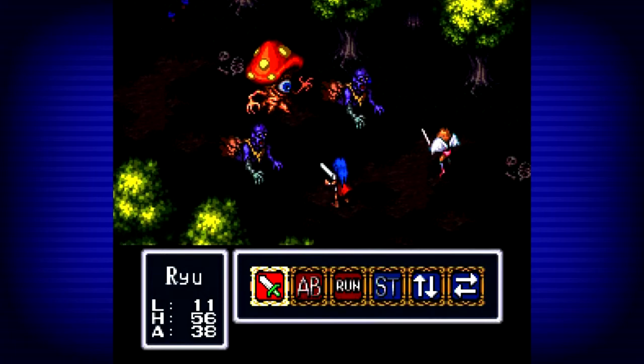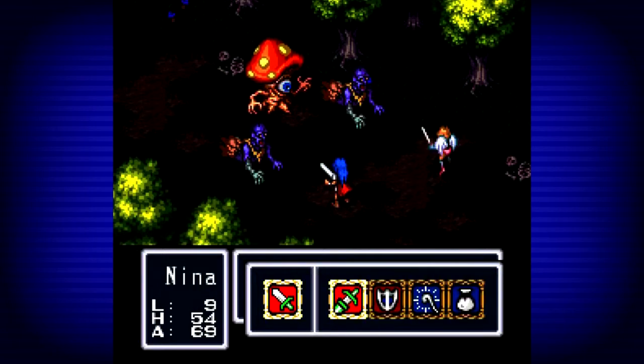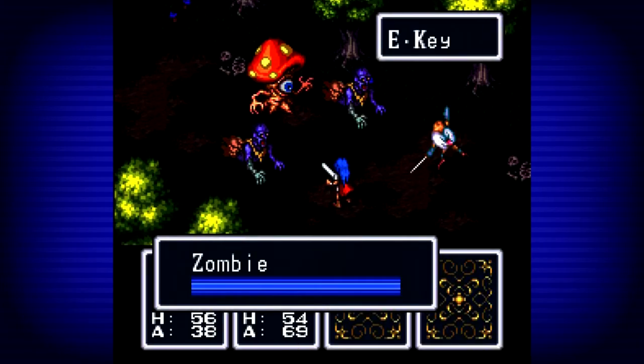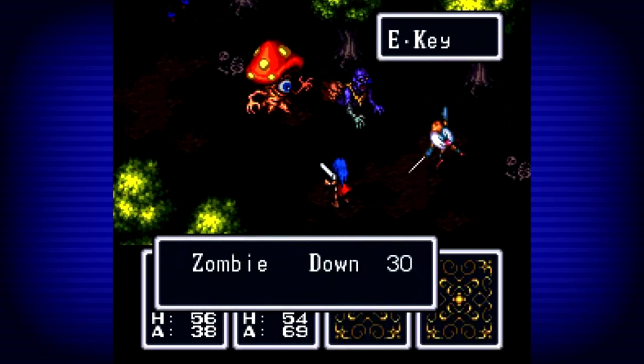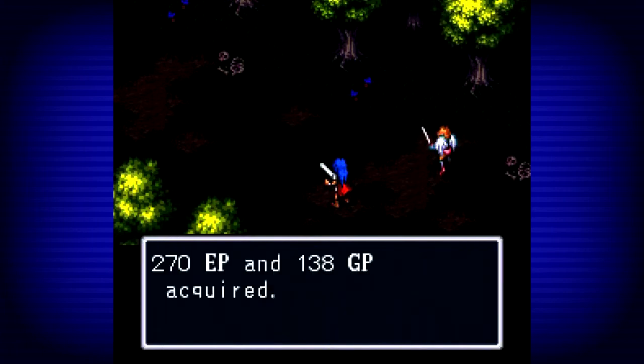Monsters. Hey, this is a nice mixed group. Let's take on... Stool while Nina uses the E key. It's probably going to kill them all. Forget you, Ryu — you're not needed.